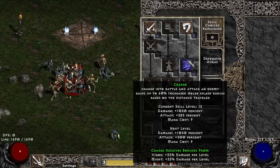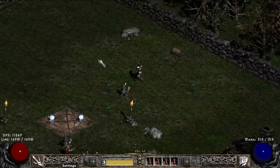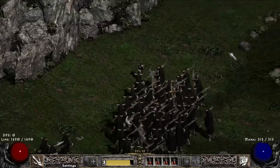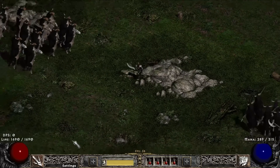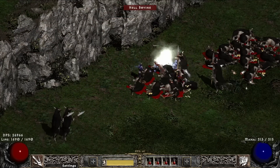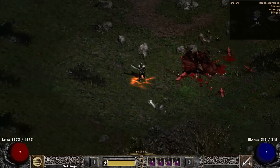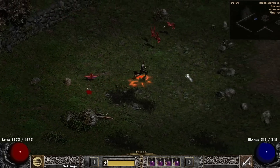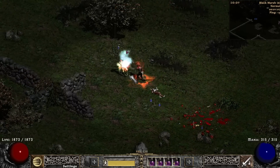Paladins probably received the most class skill changes this time. All damage auras have been balanced. Blessed Aim now provides Deadly Strike chance as well. The Charge bug has been fixed — you will always charge into melee range. Charge has up to 60% increased splash damage radius based on the distance traveled, so the longer the distance, the higher the splash radius. Zeal also gets a splash damage radius increase on the 2nd and 3rd attacks. Sacrifice has been reworked: if you kill an enemy with Sacrifice, it will explode similar to Corpse Explosion, dealing 5% of the corpse's health plus any overkill damage you dealt. Overkill damage is the damage that exceeds the monster's health on your last hit, dealt half physical and half magic.